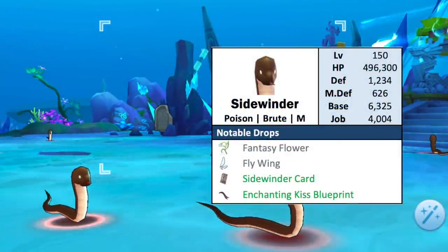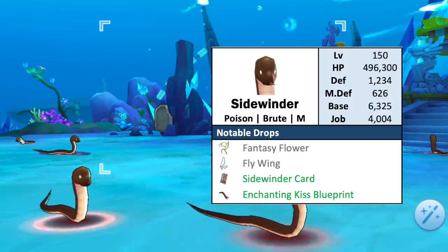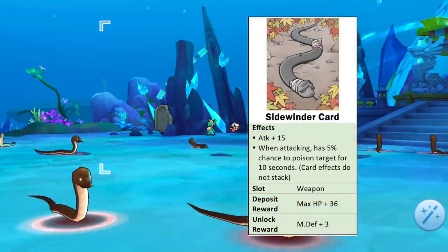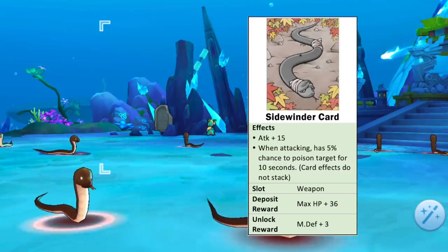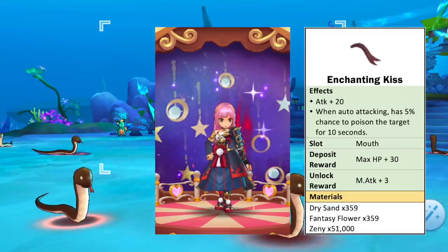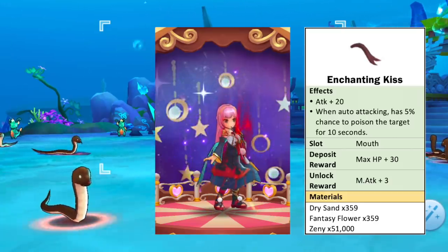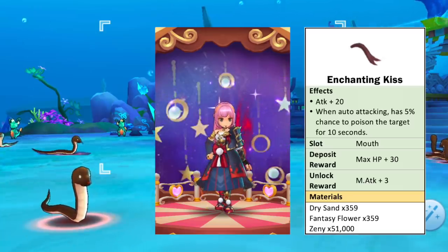Next we have the level 150 Sidewinder, which is of poison element, brute race, and medium size. The usual material drops are Fantasy Flower and Flywing. Its card is a weapon card which grants plus 15 attack and a 5% chance to inflict poison to a target for 10 seconds when attacking. As for the headwear blueprint it drops, we have the Enchanting Kiss mouth item which grants plus 20 attack and a 5% chance to inflict poison to a target for 10 seconds when attacking. Unlocking this headwear gives plus 3 magic attack.